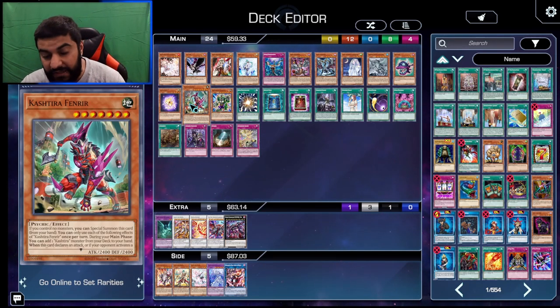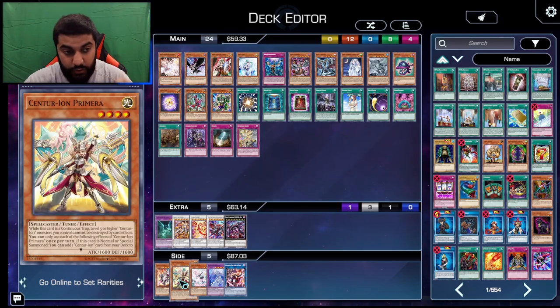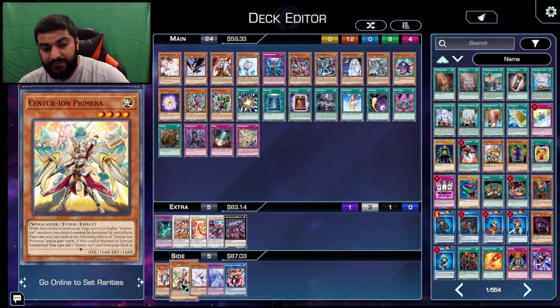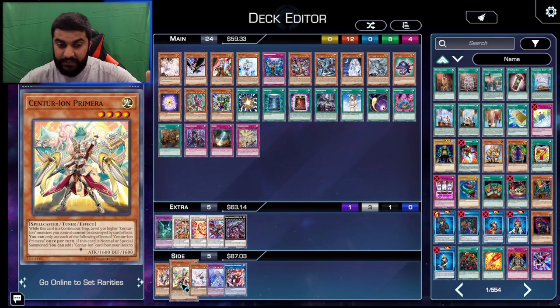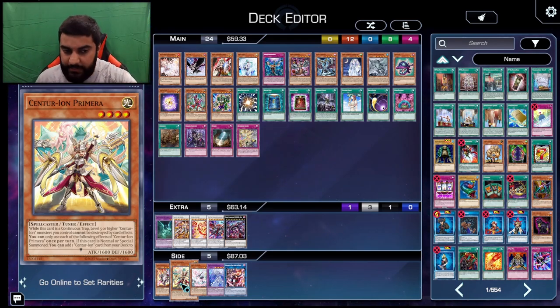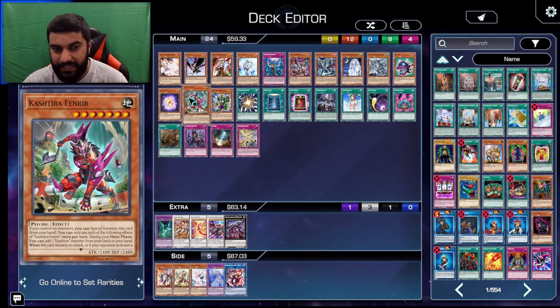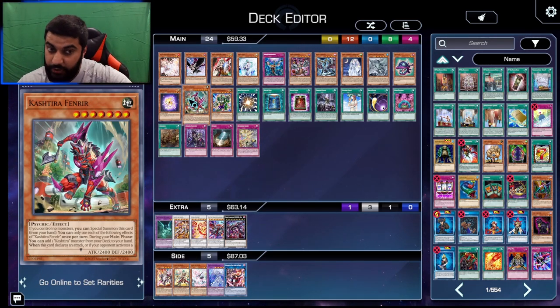Another card is Kashtira Fenrir. Fenrir is really good because you can Special Summon Fenrir on your turn and then they're forced to not use Primera's effect first. If they use Primera's effect as chain link one and Stand Up as chain link two, when they summon Crimson Dragon, Fenrir will resolve on the separate chain — and because of turn player priority, Fenrir will be chain link one targeting Crimson Dragon, Crimson Dragon must be chain link two, and they miss timing. If it's a good player, they won't use it, but Fenrir is still good because it's on board.